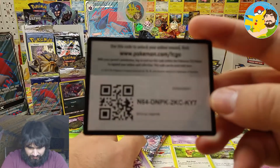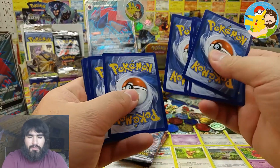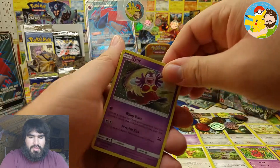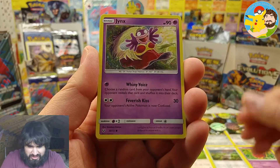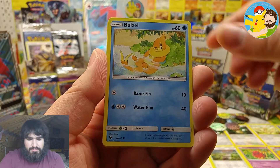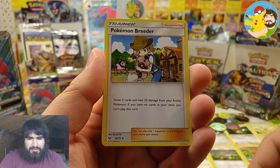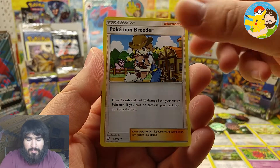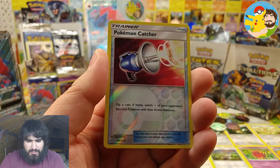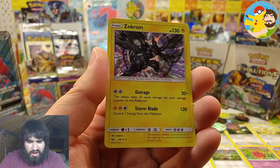Here's another code card for y'all — be sure to claim that. We've got Jynx, Croconaw, Scraggy, Buizel, Golett, Pokémon Breeder, Ultra Ball, Feraligatr, Pokémon Catcher — reverse — and the rare is Zekrom holographic!